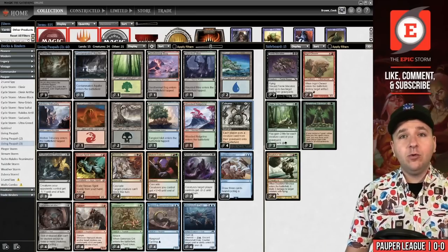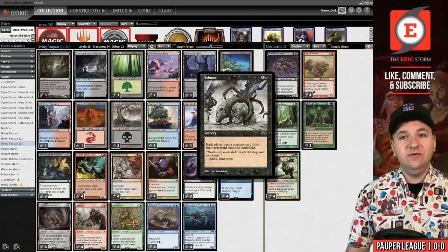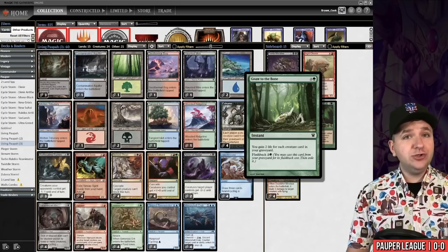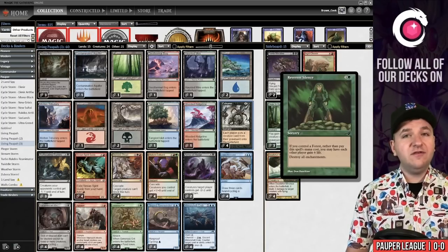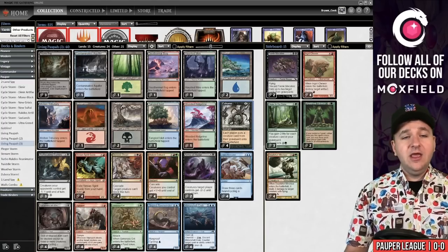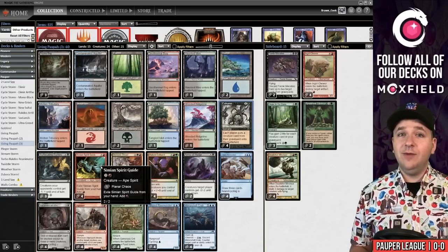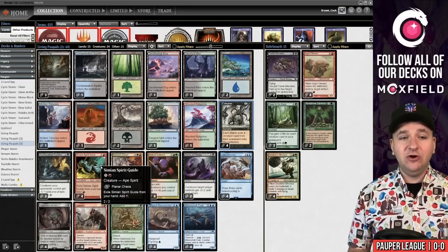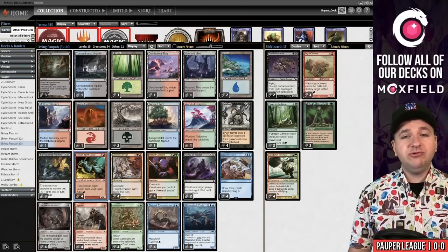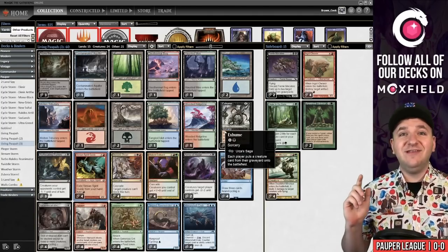We can't play anything in our sideboard that costs two or less, like Cast Into the Fire, because we always want to Cascade into Exhume. So our sideboard has things like Faerie Macabre, Ingot Chewer, Not of This World, Reverent Silence specifically for Bogles, and Deadshot Minotaur for the Faeries decks. Yes, this deck has a lot of tap lands, but I promise it's not slow. I've played this deck a ton in the practice room. This will be my very first league. Things like Simian Spirit Guide can lead to some explosive draws with a turn-two Exhume. I think it's going to be great.